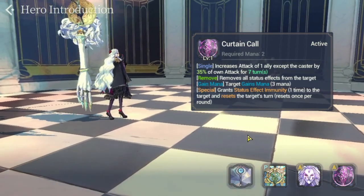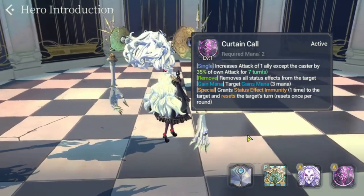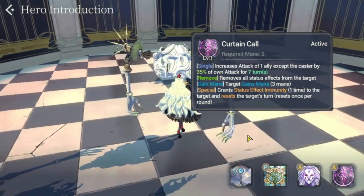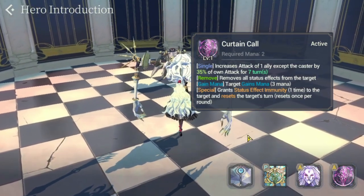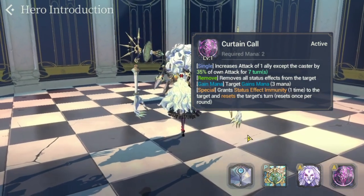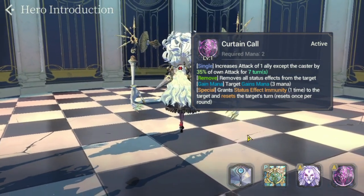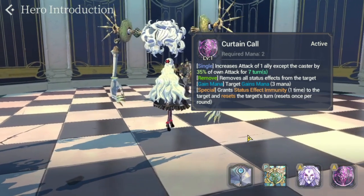Shell is, for me right now, the top support hero in the game hands down — she may have overtaken FC Iris. But FC Iris has her appeal too: she gives two mana to all allies, whereas Shell gives three mana to only one. It depends on the playstyle you have for your team.